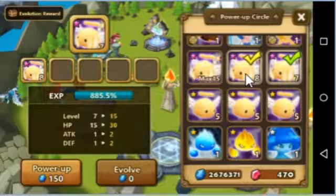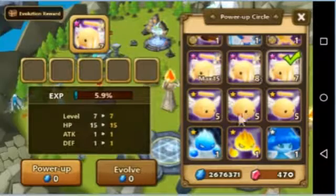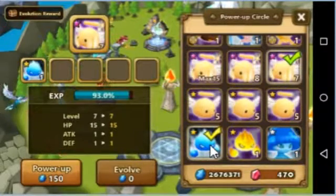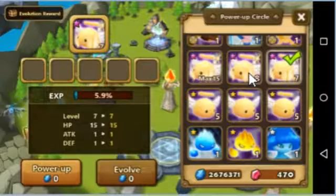It's twice as much. Now if we use a regular 1-star monster, we only get 90%. See the difference? If we use Angel Moist as a power-up, it greatly boosts the experience for the monster you need to feed it to.